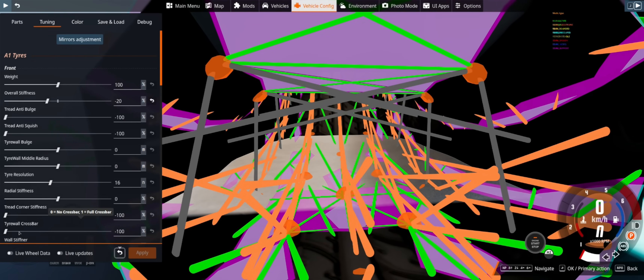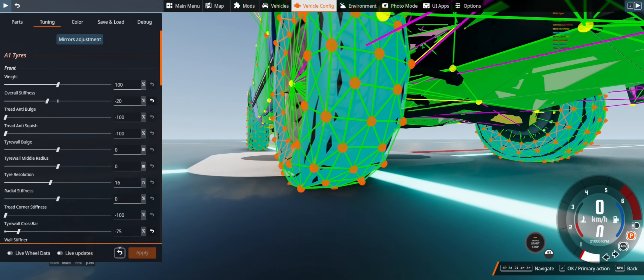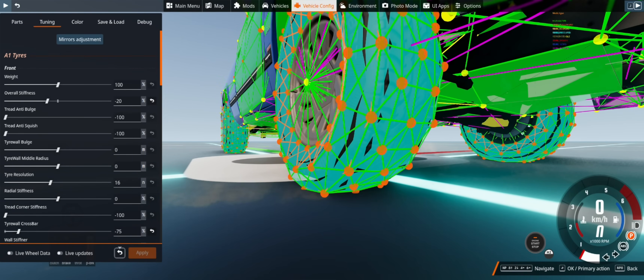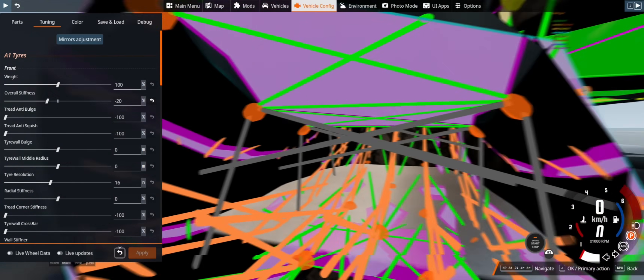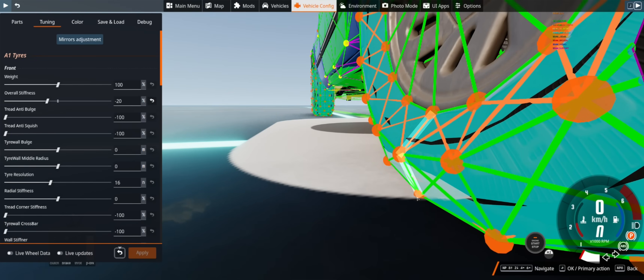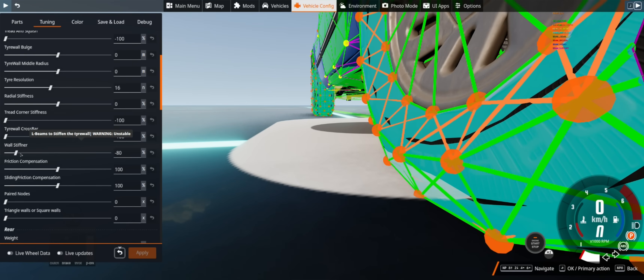The crossbar setting will show a crossbar across the tire. If you find that your tire is popping on spawn and reducing stiffness isn't doing what you want, you may want this setting — however, keep in mind it holds the tire's sidewalls together in a beam, meaning it won't squish as much if you drop the car on the tire. Not particularly realistic, but some people might find it beneficial. The wall stiffener is for the L-beam across the sidewall — you can make it less squish, which is more realistic for modern tires, and softer for older more pillowy tires. Generally, tread corner stiffness and wall stiffener are the ones I use most.